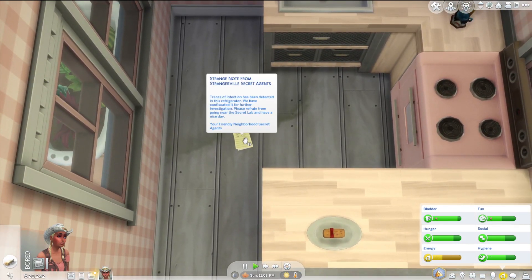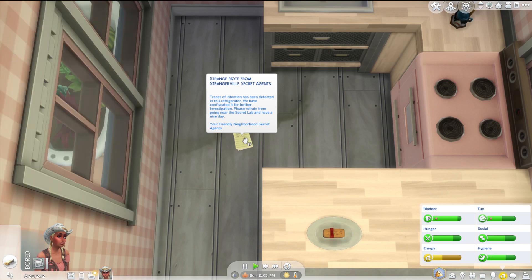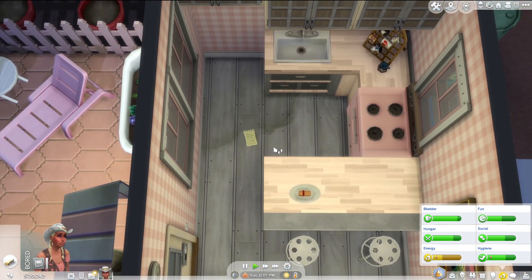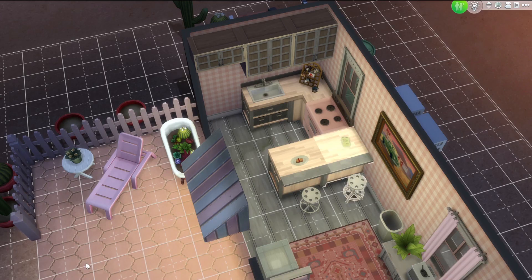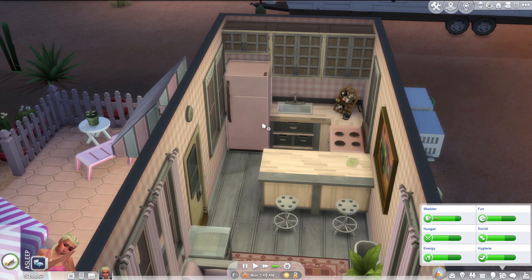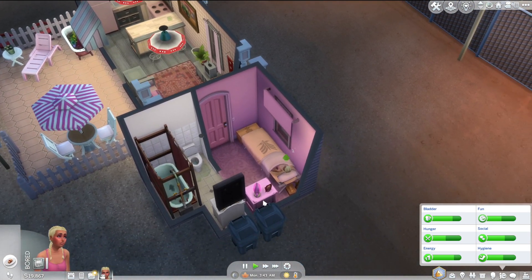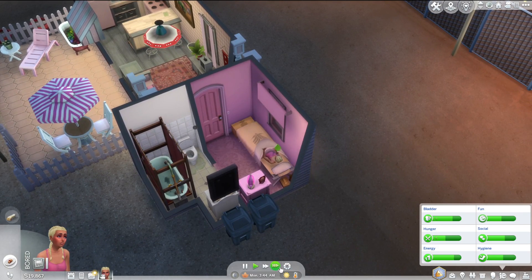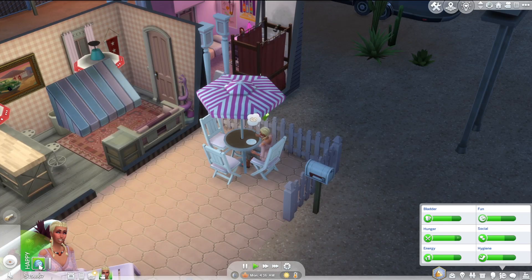There's a strange note from Strangerville secret agents: 'Traces of infection have been detected in this refrigerator, we have confiscated it for further investigation.' This is the same thing the text said. Let's buy a new fridge. We'll put the fruitcake in there, and maybe we can eat some fruitcake once we're done sleeping. We'll have fruitcake and then go back to bed. Oh, she liked the fruitcake — fruity delicacy from eating fruitcake!